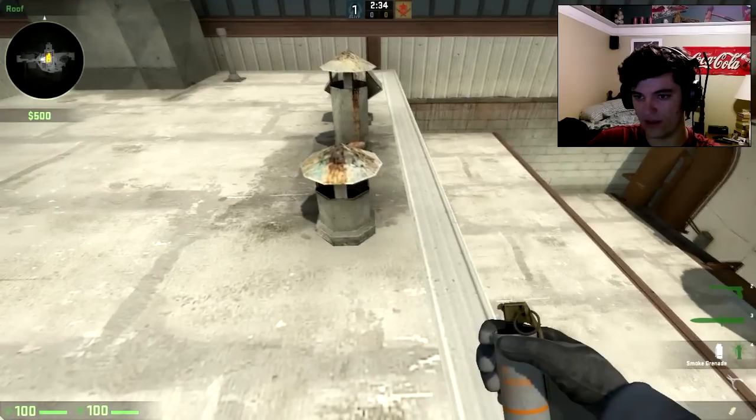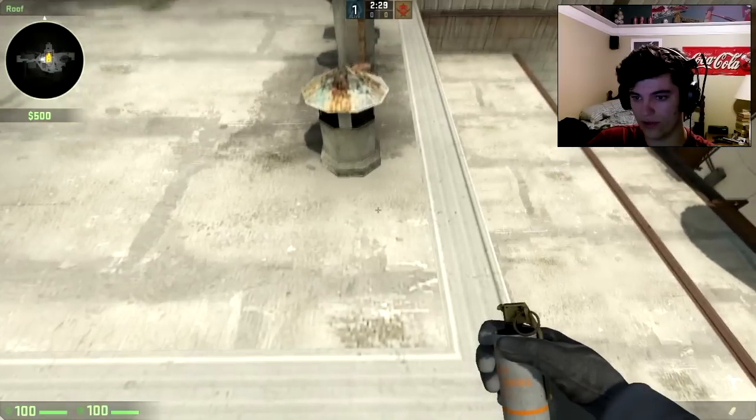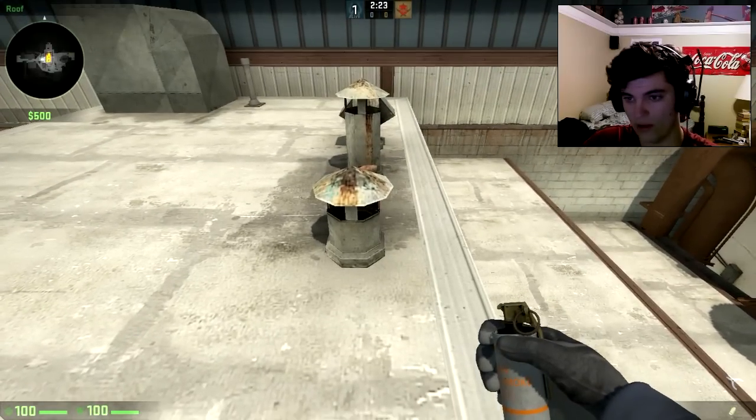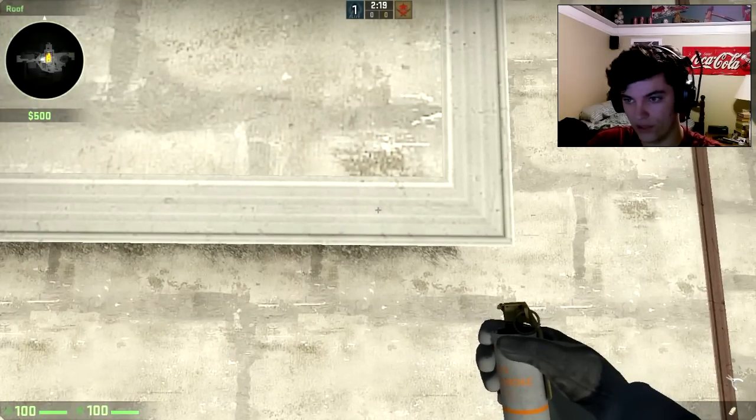The way to double check that is you're going to pull your mouse all the way down and you can tell if your screen is centered or not. Then you take it up and right there I am pretty damn well centered on that. So I'm lined up correctly and I want to come back to this kind of white paneling thing on the end of this roof.